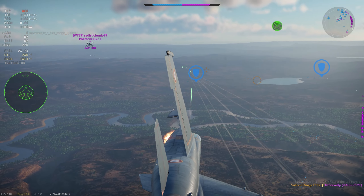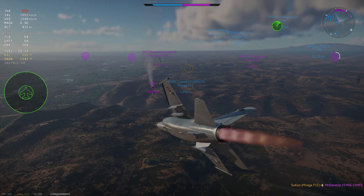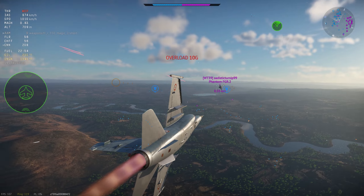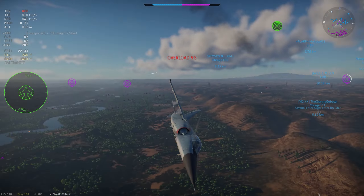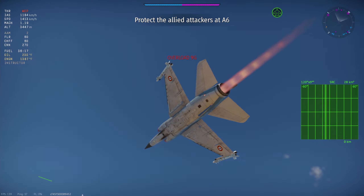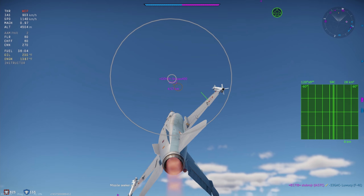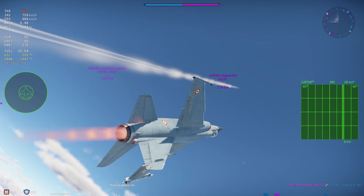So at best you're pretty much a two-missile plane with garbage flight performance and garbage guns. It is possible you'll get two Magic kills, but I would stop putting money on the Mirage F1C after that. It's lackluster in all departments. It did get a little bit of a buff — I think they maybe reduced the weight and increased thrust — but I didn't even notice it. All things considered, it's still the worst at pretty much everything and it's quite a miserable plane to fly.